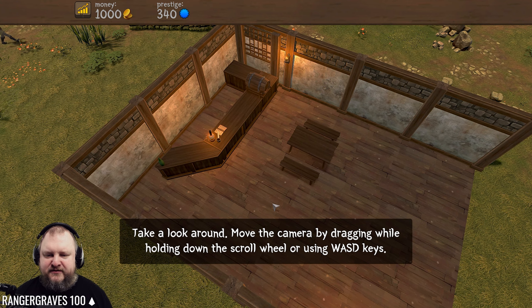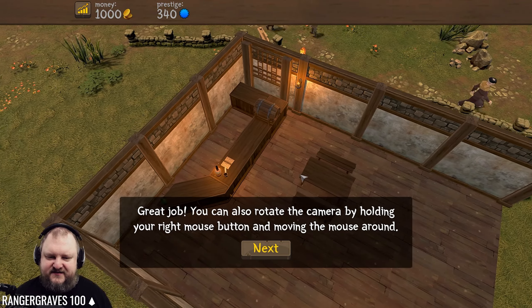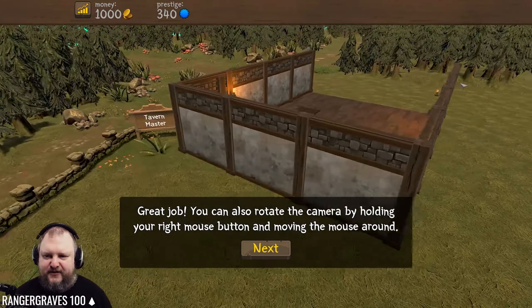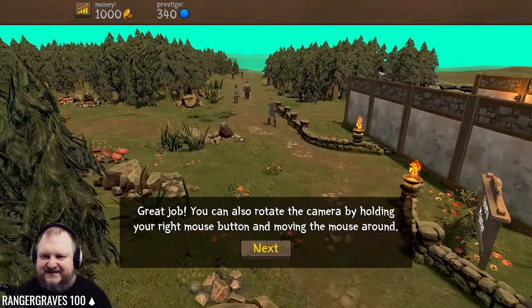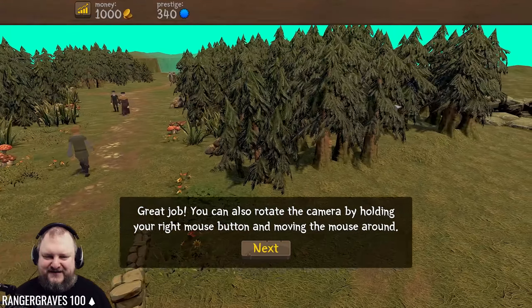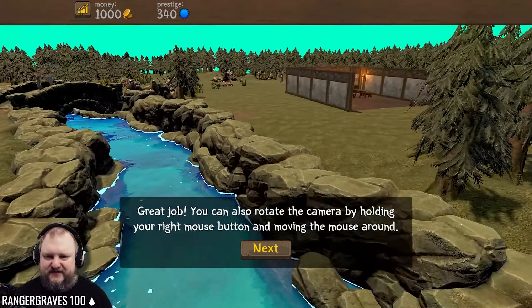Take a look around. Move the camera by dragging while holding down the scroll wheel using WASD. Great job! You can also rotate the camera by holding your right mouse button and moving the mouse around. Tavern master. Look, that's even got a forest. These trees are like Witcher 3 quality, actually. There's even a little brook here, a little bit of water.